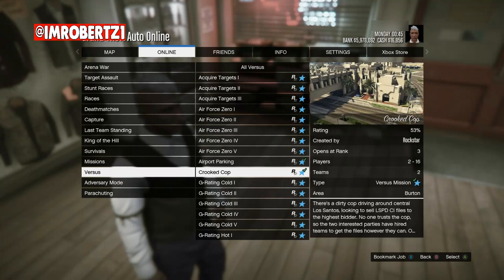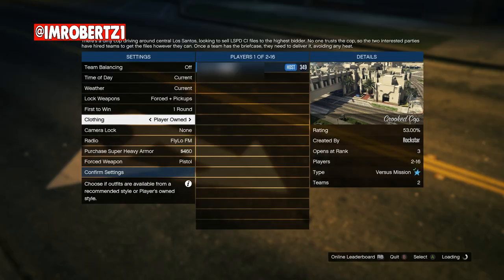Now go to Jobs, Play Jobs, Rockstar Created, Versus, then start up Crooked Cop. Make sure you set your outfits to Play Your Own.